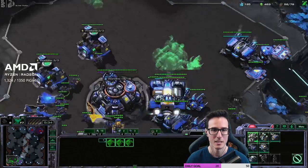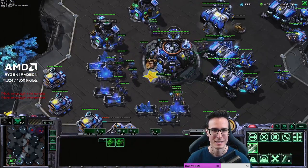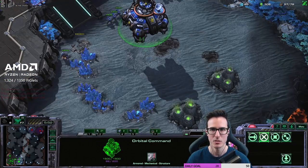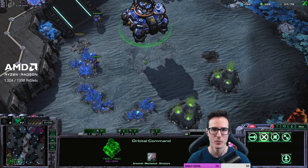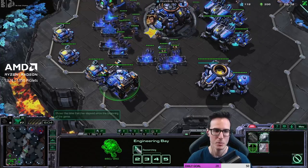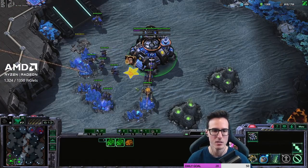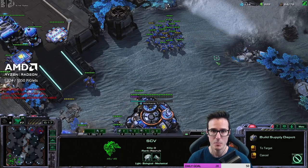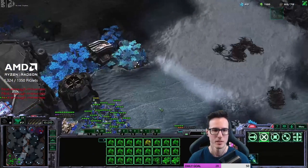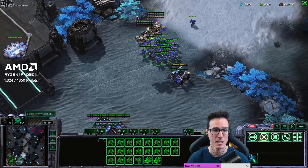Get a third command center, get the engineering bay — forgot about that one. Medevacs are on the way. I could probably go win right now, but it's always better to focus on what consistently builds your strength. If I've got a floating command center, I'm not going to distract myself by moving across the map — not because it's wrong, but because I don't have the APM to handle both at once. Priority right now is building SCVs, dropping mules, starting a depot wall, and getting upgrades like plus one that are now coming in.